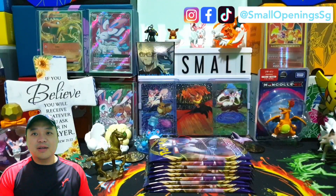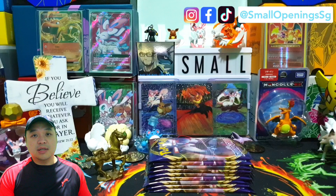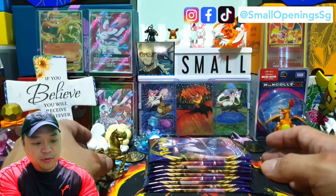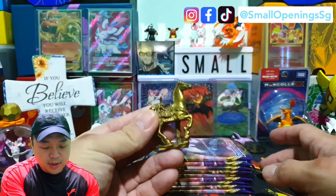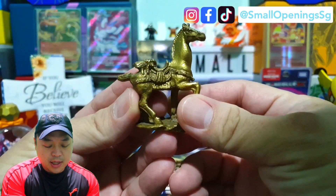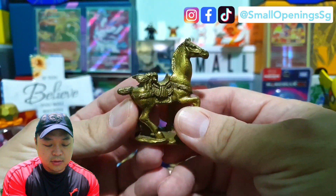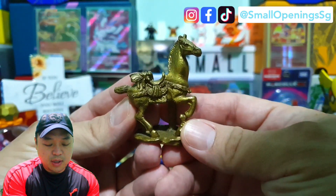Hi everyone, welcome back to our channel. In this video, we are going to open up the Sword and Shield Booster Box No. 1 — the first nine packs on the left. Before we begin, I have this little bronze horse here — let me show you guys. It has a fly on the back of it, so let's see if anyone can guess correctly what this is. We'll review the answer later in the video.